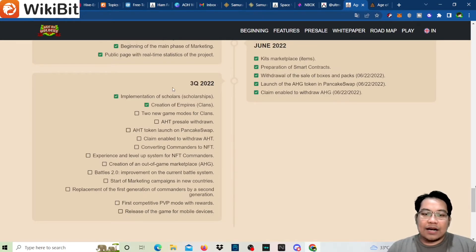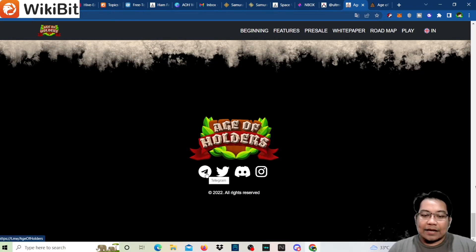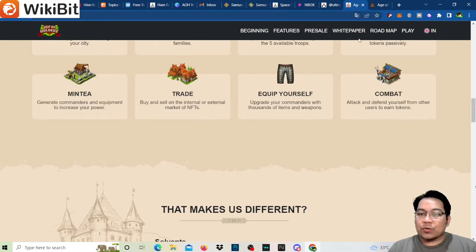Upcoming roadmap updates include implementation of scholars, creation of empires or clans, and two new game modes for clans — not yet implemented as there's no check mark. Also listed: AHD pre-sale, AHD token withdrawal, and launch on PancakeSwap. You can join the Telegram group, follow on Twitter, join the Discord, and follow on Instagram.